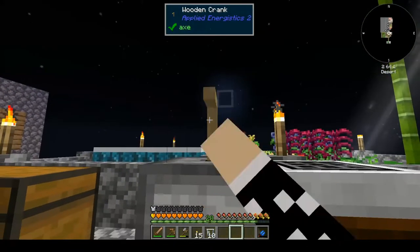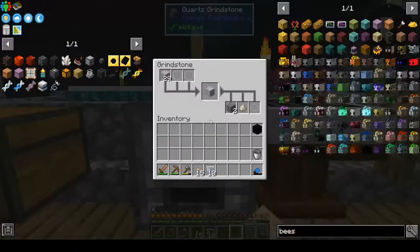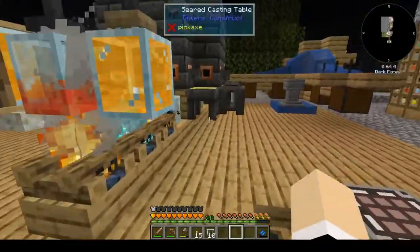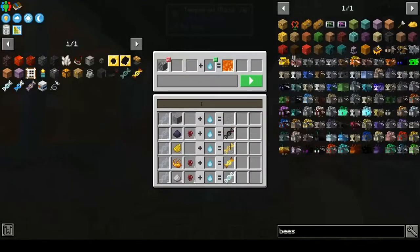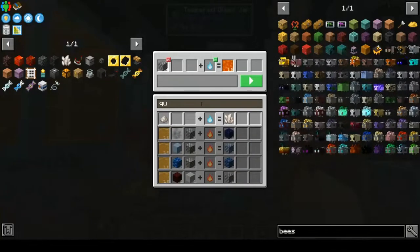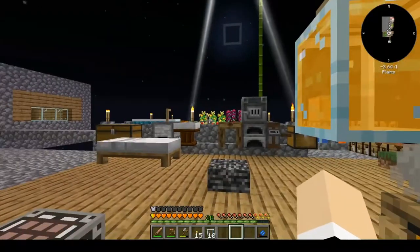Throw some diorite in there. I don't want to crank it up — crank it up. We can see that if you grind up diorite, you get quartz dust. Now this quartz dust we can put over here, and instead of lava what we want is quartz. That's going to take a while.